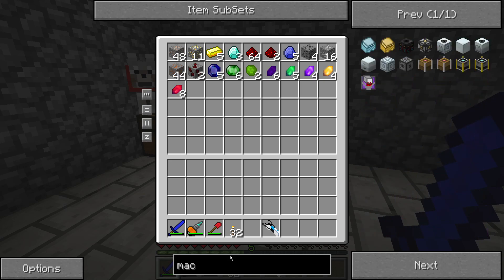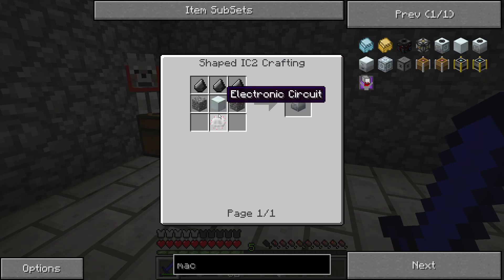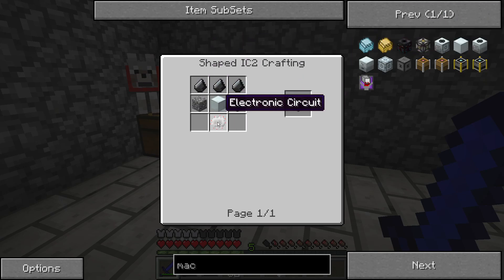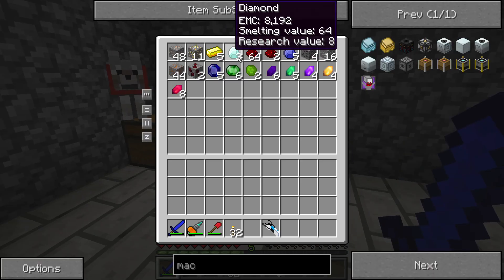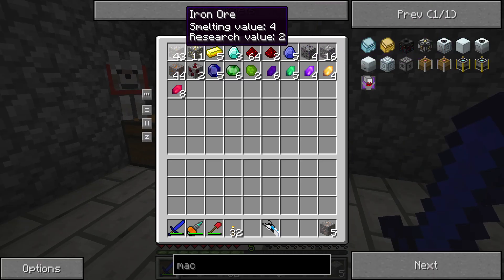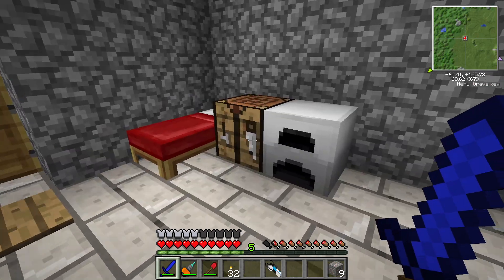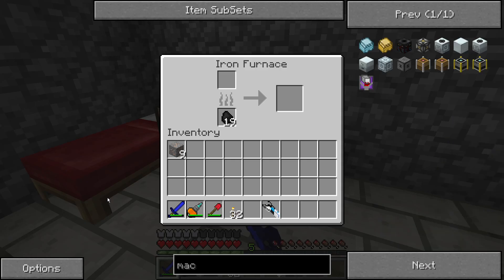We're going to make a macerator. As a recipe, we need 8 refined iron. Let's smelt up 9 pieces of iron — I believe that's all we need. Let's smelt up 9 pieces of iron in here.